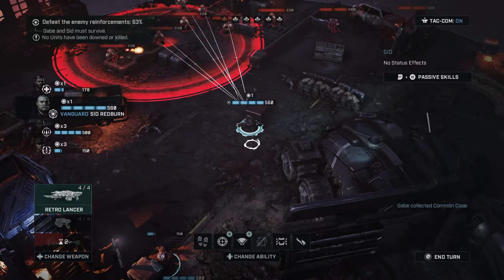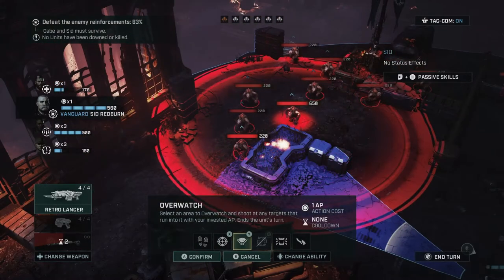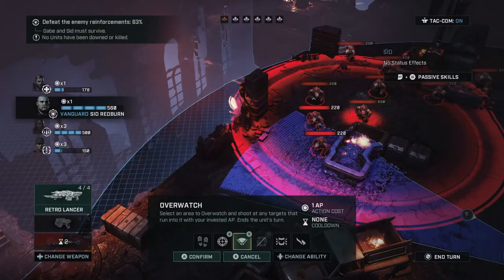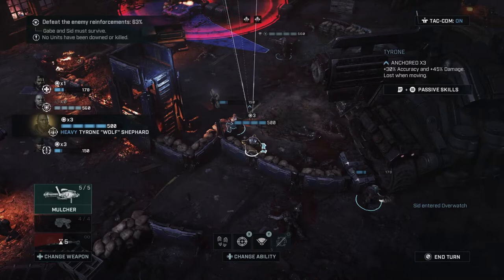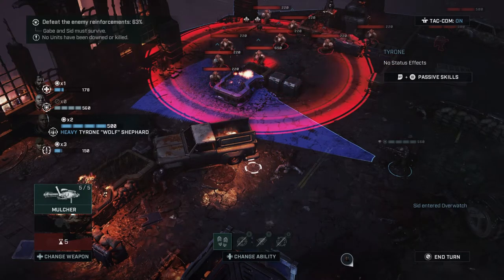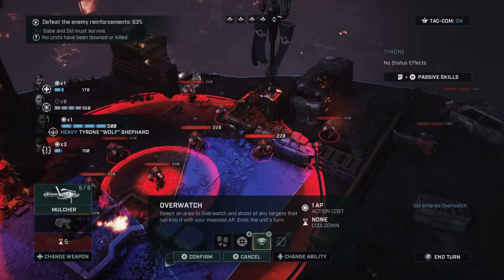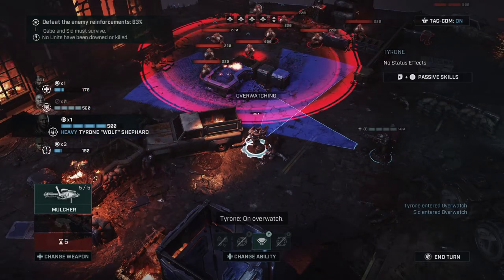Then we'll set up overwatch just in case these guys want to get froggy. They'll probably move forward in this direction, so I'll set up overwatch right here — this is an absolute guess, by the way. And he has the minigun, so I kind of want him right there with overwatch as well. Let's set him up like this.